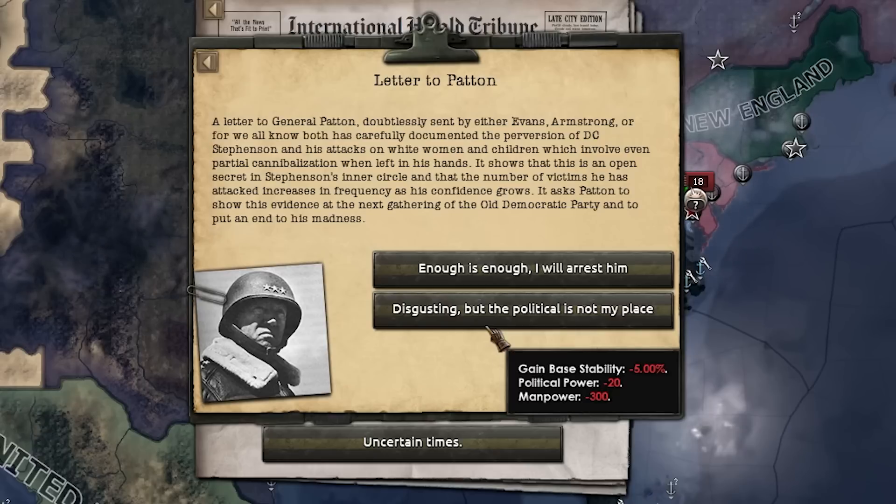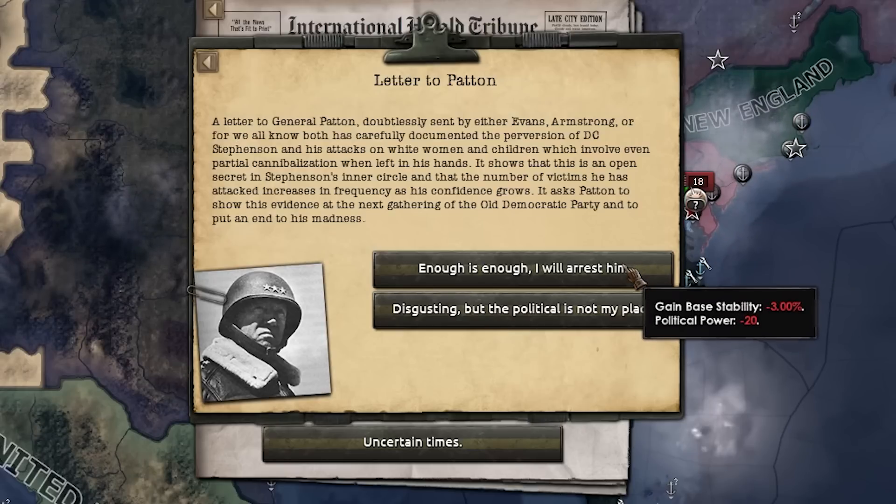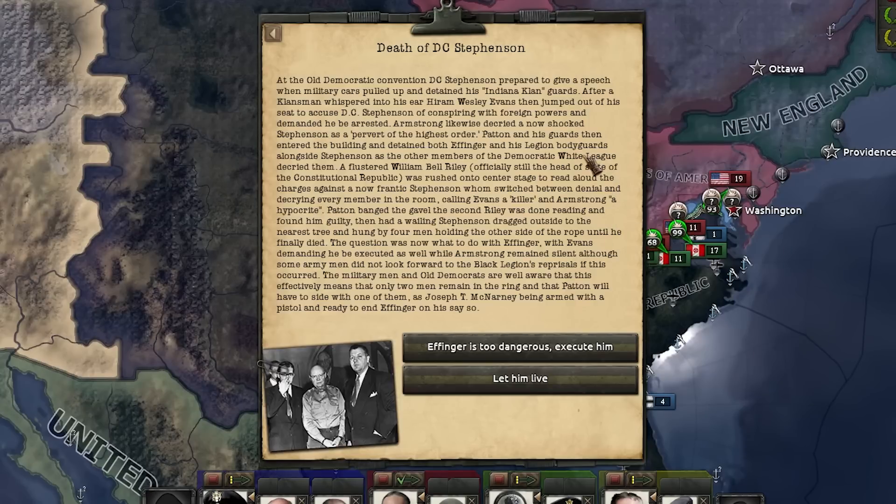General Patton has just received a letter which carefully documents the crimes that DC Stevenson has conducted against both women and children, and cannibalism is involved in those crimes. Stevenson is not a very nice guy - in fact he's pretty much a monster. Patton has the choice to show the evidence at the next gathering or not, and damn right he is going to arrest Stevenson - he's going in guns blazing. DC Stevenson, the monster that he is, has been executed. The military basically stormed one of his speeches, detained him, and then Armstrong and Evans accused Stevenson of his crimes in front of the people. Effinger was detained as well, and Patton eventually gained control of the situation, finding Stevenson guilty before having him hung from the nearest tree.